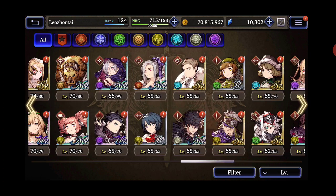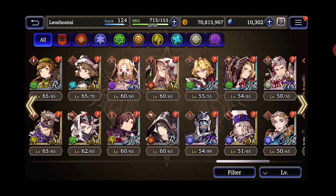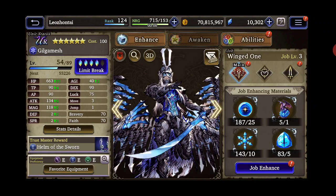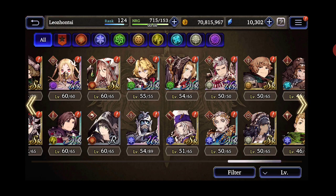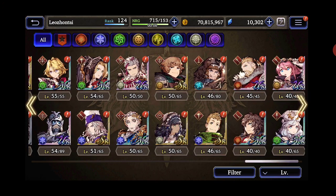With this event, especially with the medals and everything, I could get a lot of Frederica shards. I got my Gilgamesh to limit break four — I never bought any of his shards, just used dupes and ran some of the hard quests every now and then. I'm happy with that because I was never going to buy his shards — I think that's a rip off.